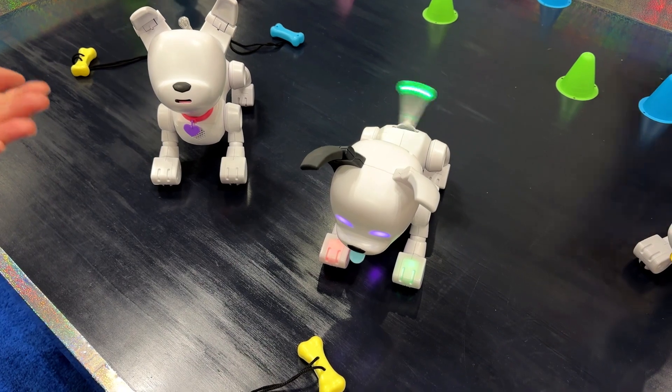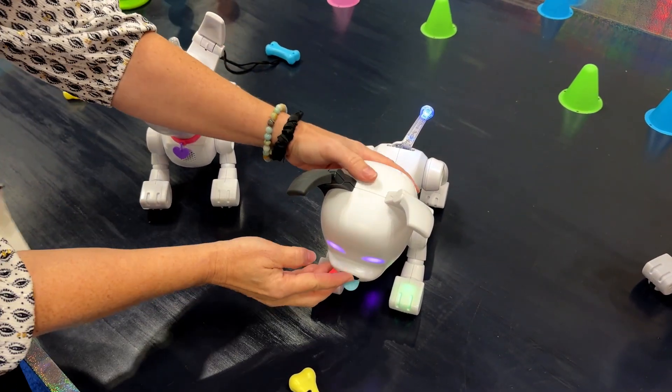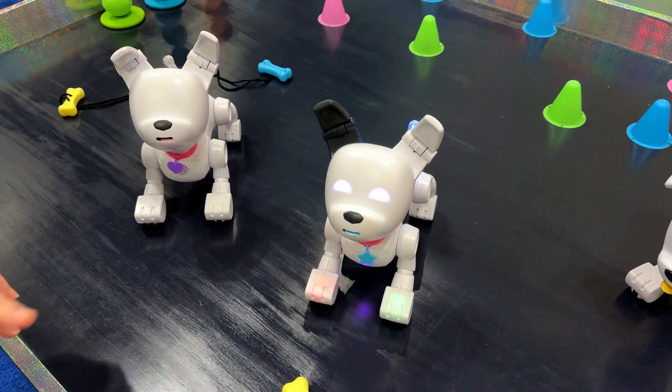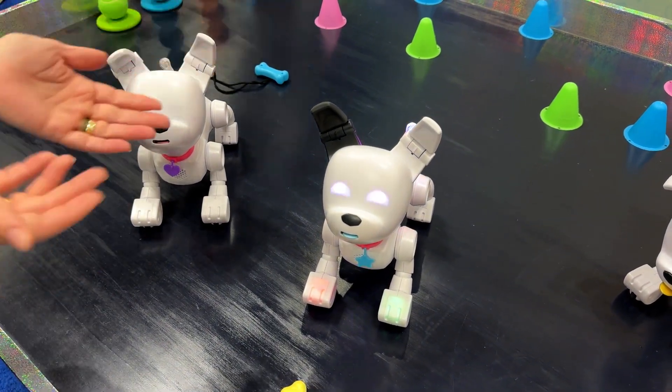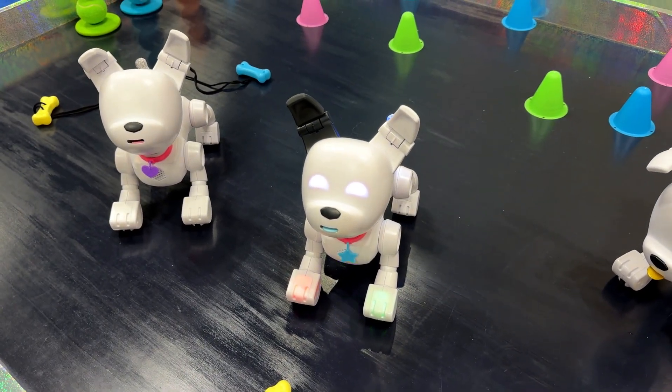When you pet his head, his eyes will change — they'll cycle and change color. Then it asks you to boop his nose, give him a nose boop, and then his paws will cycle. This one's already been minted — he's been demoing for three days.